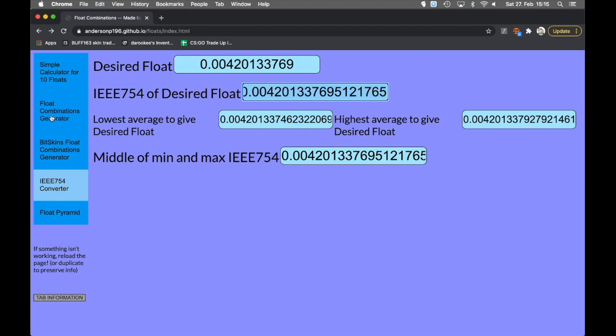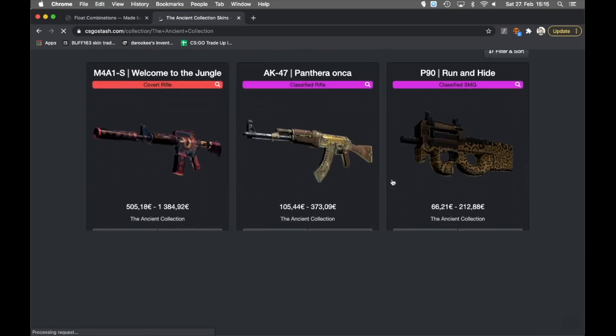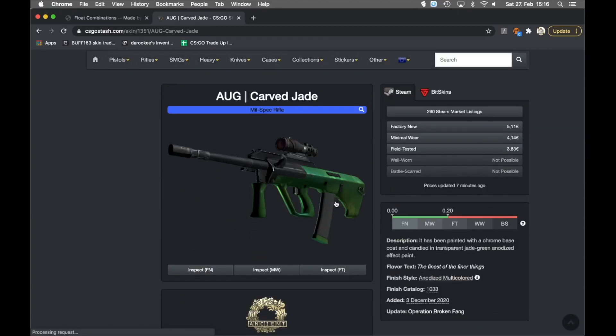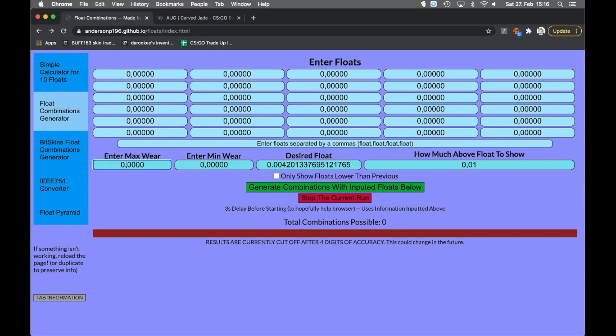The IE754 converter will give us the IE754 value of the float - that's very important, so we copy it. Then for our next step we go to the float combination calculator generator, where we paste our desired float - exactly the value we want. We need to enter the max wear and min wear; I use CSGO Stash. For the Orb Half Shade it goes from 0.00 to 0.20. We set min wear to 0.00 and max wear to 0.20, and configure how much above the float to show - at least 10 or 11 zeros - so the value behind '69' goes up or down.